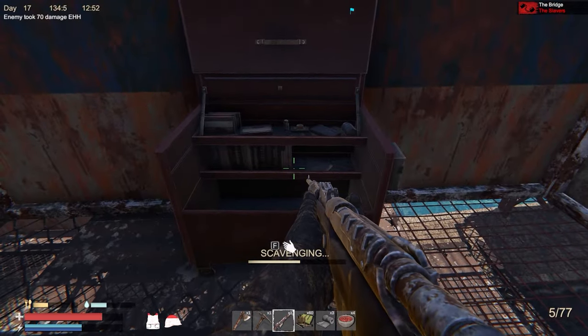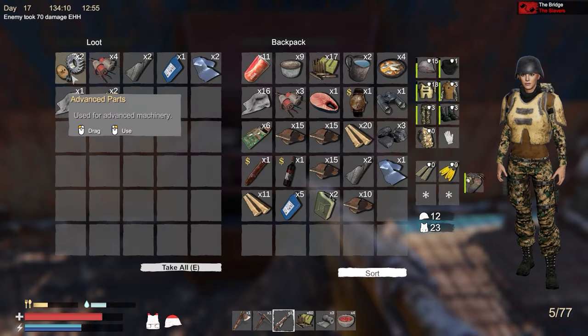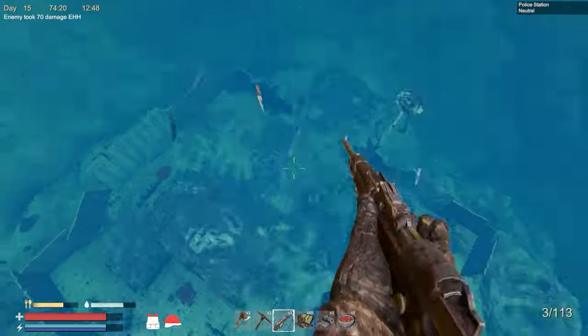Tip number twelve: look out for red toolboxes. These little buggers have advanced parts you'll need to unlock level 4 research at the bench and advanced items like the steel furnace and the gyrocopter.